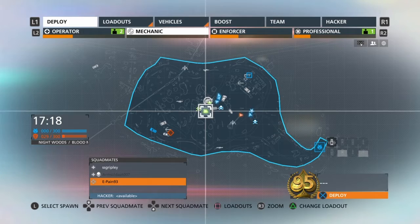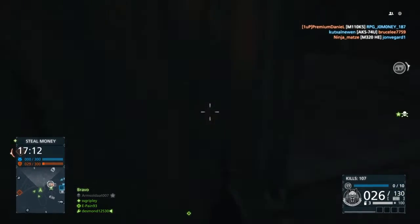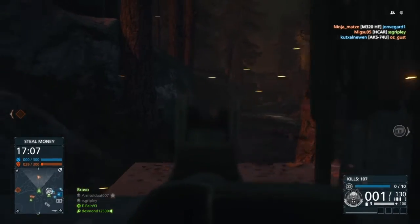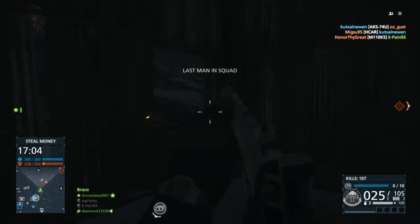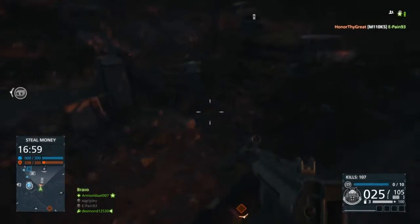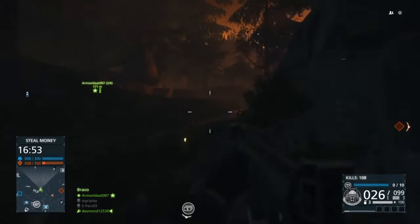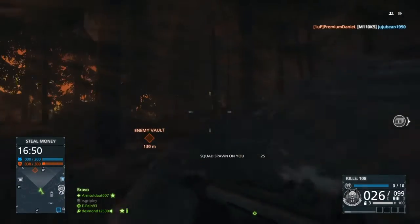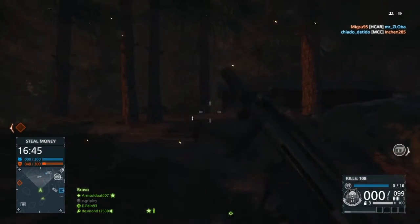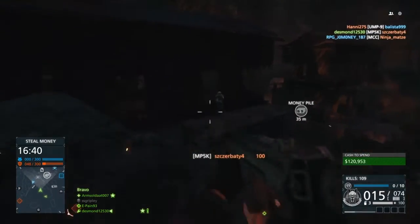This weapon fires at 850 rounds per minute, has fully automatic, three-round burst, and semi-auto fire modes, and does 34 to 12 damage over range. A lot of people are going to be put off by the fact that this weapon does a measly 12 damage at range, and to be completely honest this weapon cannot hold its own at range for anything. But in close quarters it is one of the fastest killing weapons in the game, so take it as you will.